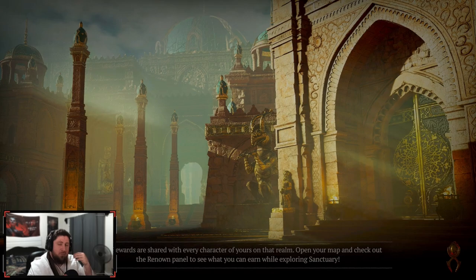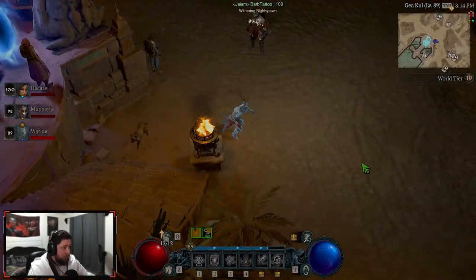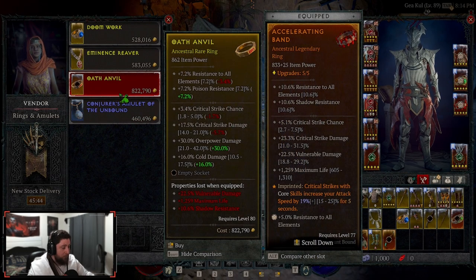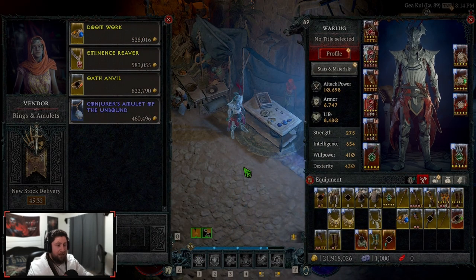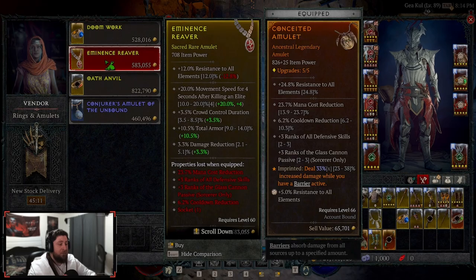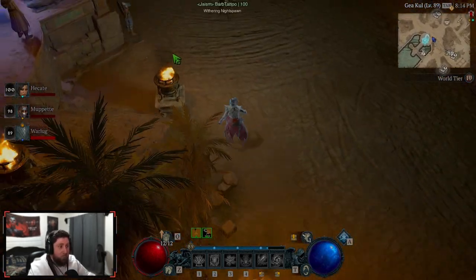I want to give credit where it's due — the devs did make really good changes: while you're in World Tier 3 it's only supposed to be sacred items, and while you're in World Tier 4 it's only supposed to be ancestrals. You can still get blue, yellow, and gray gear in both tiers, but they drop at the sacred or ancestral mark. However, this is still not the case — I am getting sacreds in World Tier 4 at almost level 90. And another big issue: vendor itemization still needs improvement. I should never see sacred items in the vendor at World Tier 4.